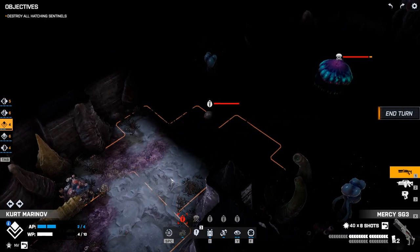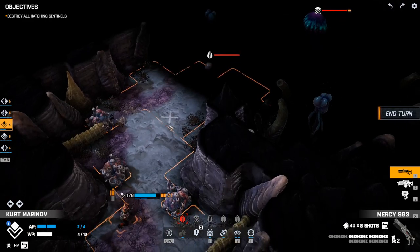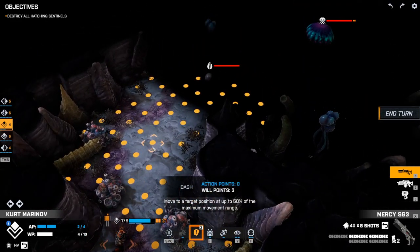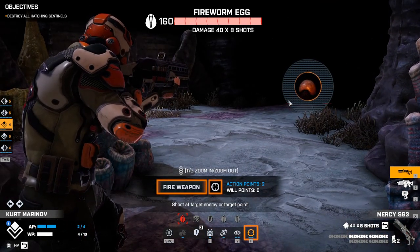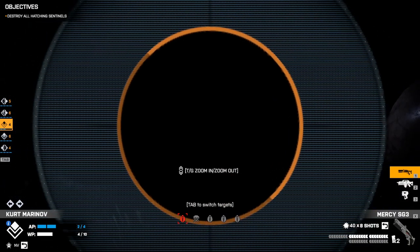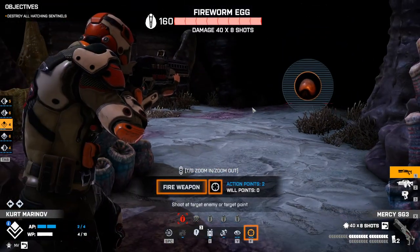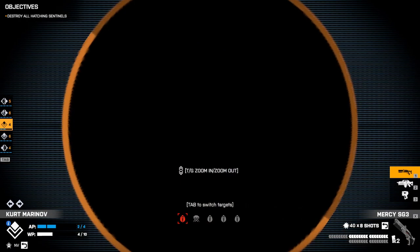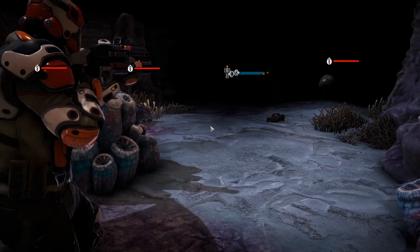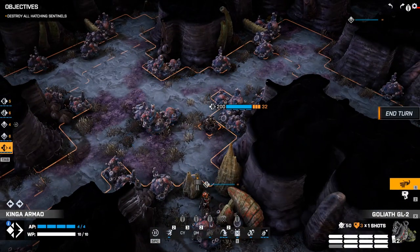I want to shoot right there. If we dash up here, I don't want to activate that thing. It's there so I need to aim over there — something like this. Alright, it's dead. Good.